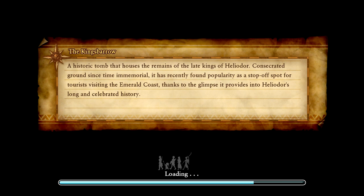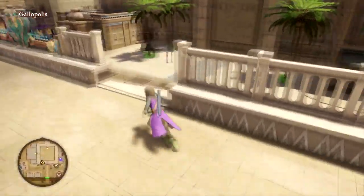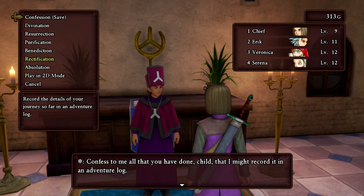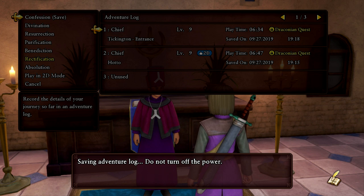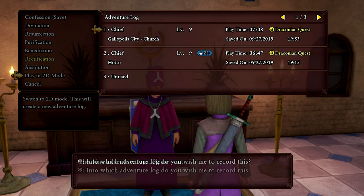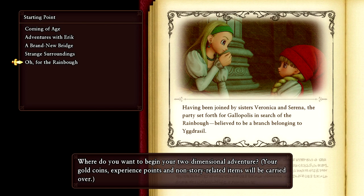So far Dragon Quest XI S, the full version of the game, is really living up to what I thought it would. Let's go ahead and save at the church. I want to see how the 2D mode will work now that I've come this far. Saving on my 3D mode save file. Let's try playing the 2D mode — let's see what happens. Oh, for the rainbow.